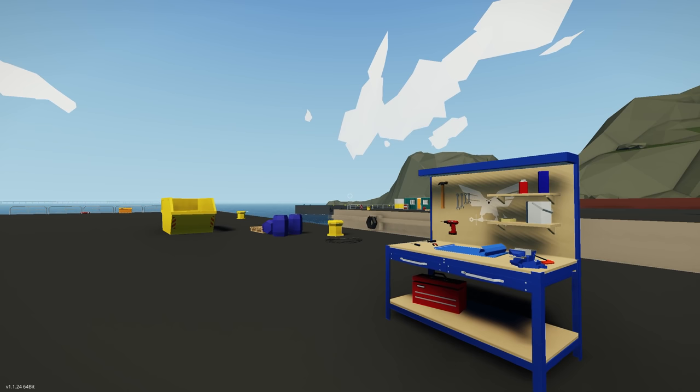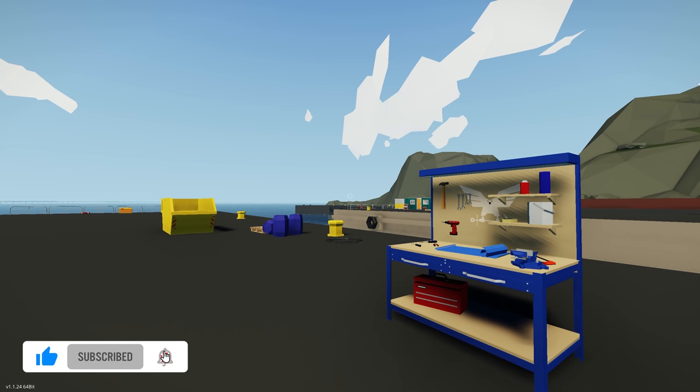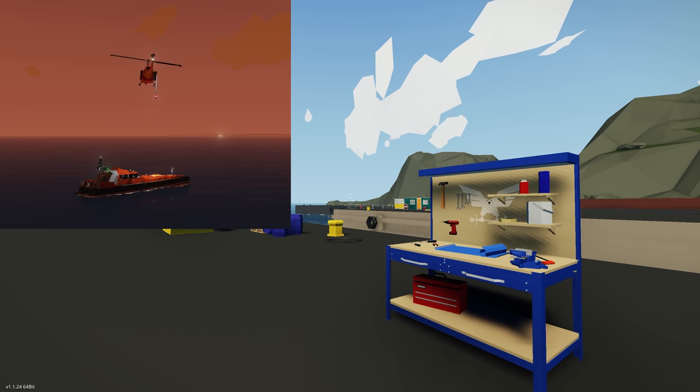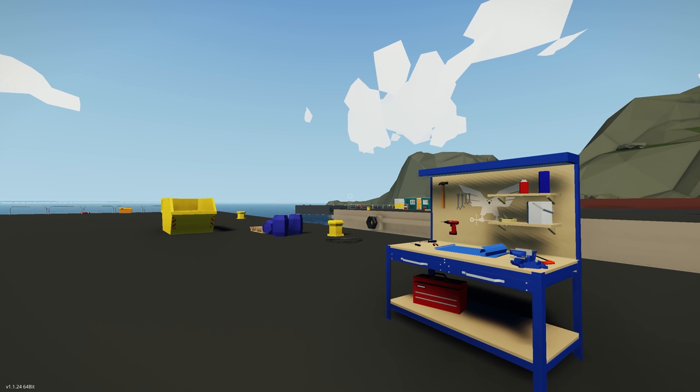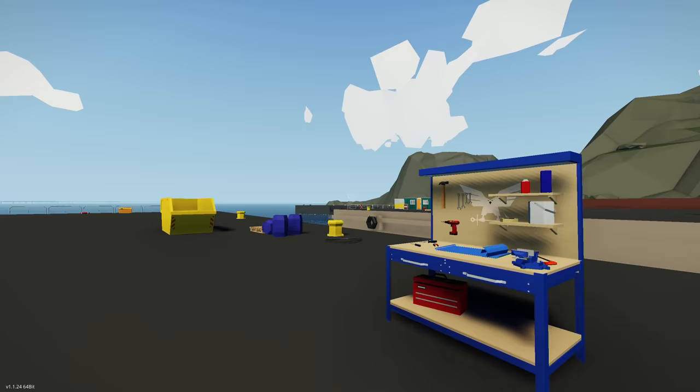Hello everyone and welcome back to another Stormworks video. In this video we are going to be starting a brand new build series — I'm going to be building a boat for the AI rescue service. For those of you that haven't checked it out, the AI rescue service in Stormworks is a service where you can call in a helicopter to rescue you, airlift you out, and deliver you to any location in the world. I want to expand that service to also include a boat, so we're going from absolutely nothing to hopefully a full working boat in a few episodes.